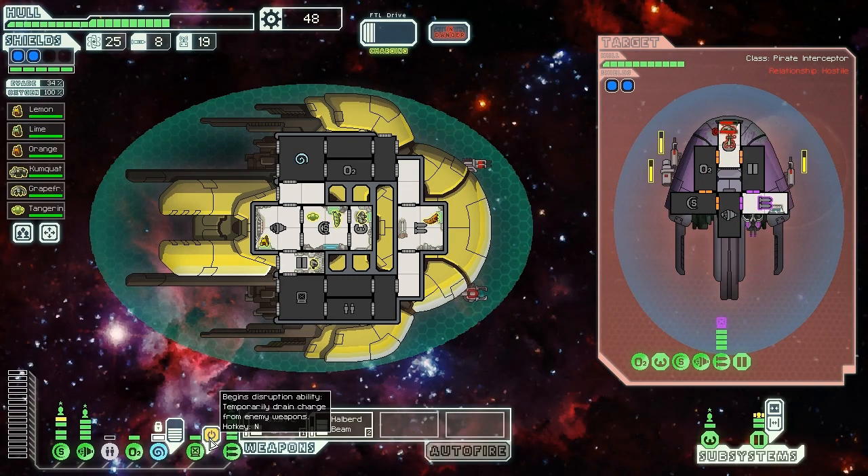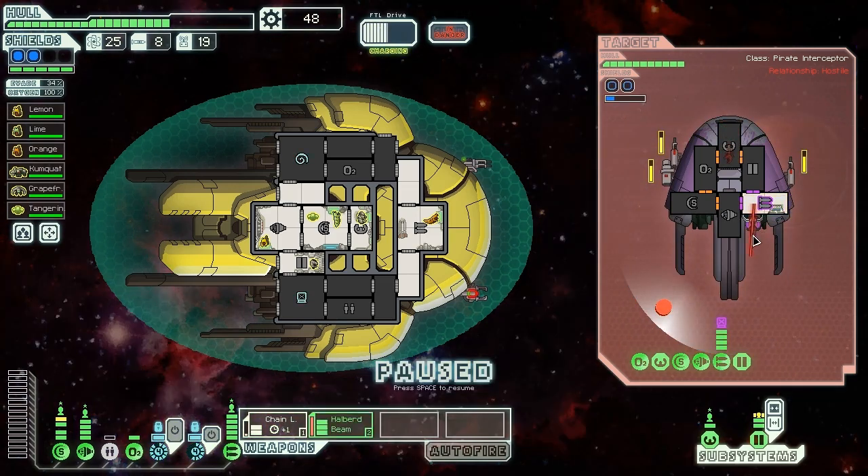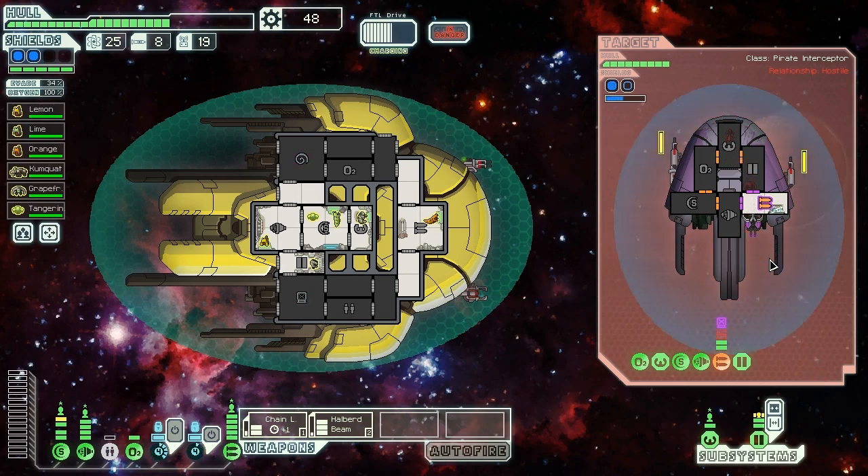Hack activated — hopefully doing a lot of damage to these guys in a second. There we go — lay down some hurt on that weapon system. Knocks out the rocket launcher — that's basically our ideal outcome. We're going to try and mind control these guys again. The mantis isn't very good at breaking down doors, but he can get in there anyway. He will try to fix that rocket launcher before too long — that's going to give us more trouble.